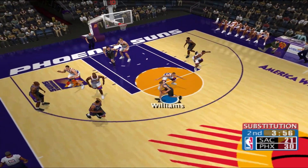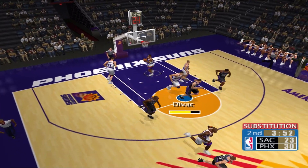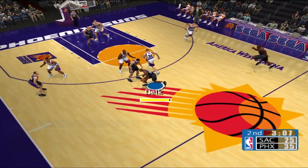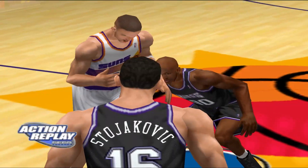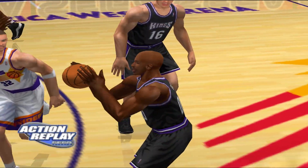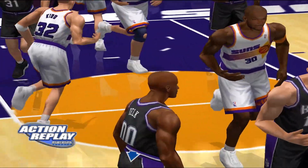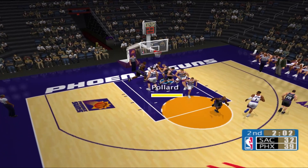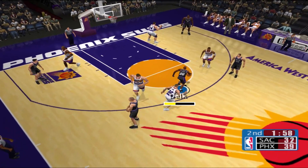He's able to get the inside position and pretty much get the shot he wants at will. Take him baseline! Passes the ball. Divac — that's his eighth point of the game. Delk gets a play from the bench — that's his first three of the game. Storjakovic lets it go!